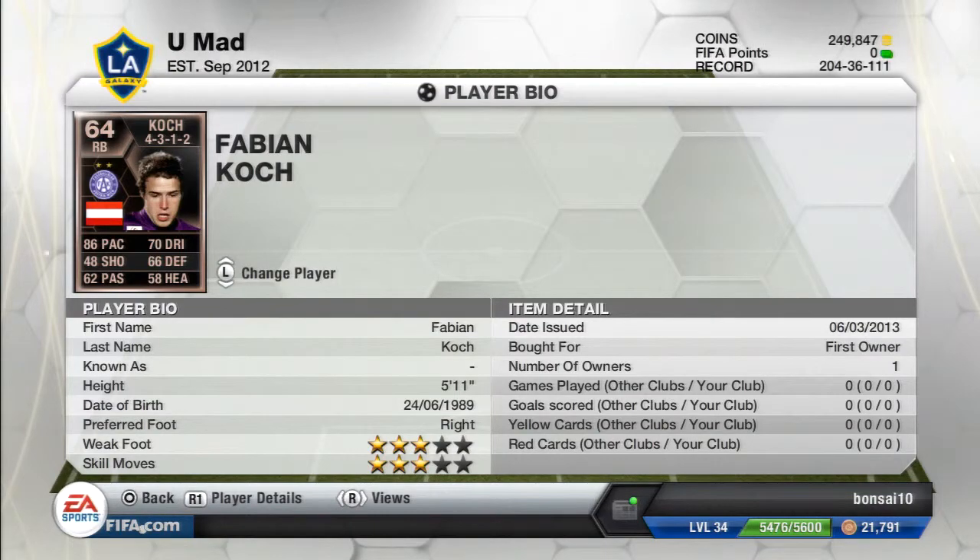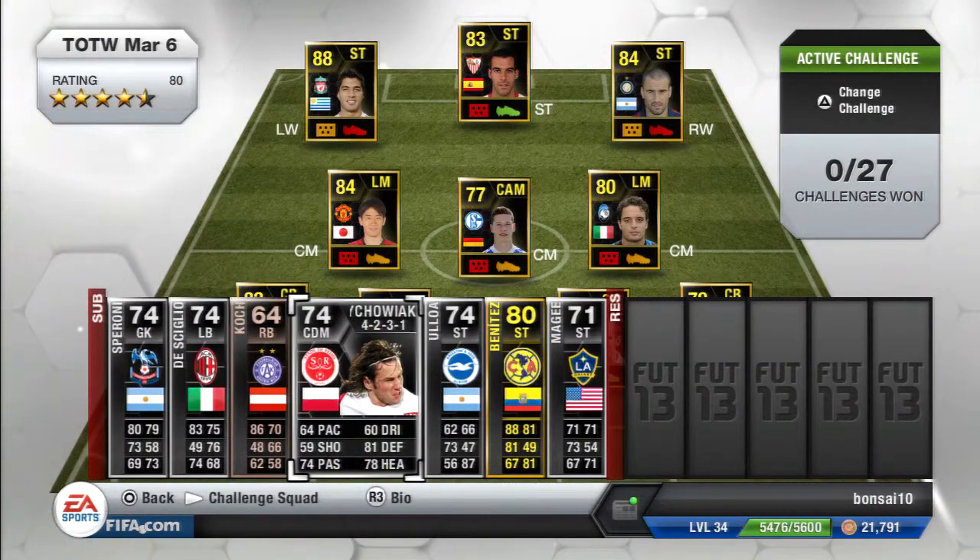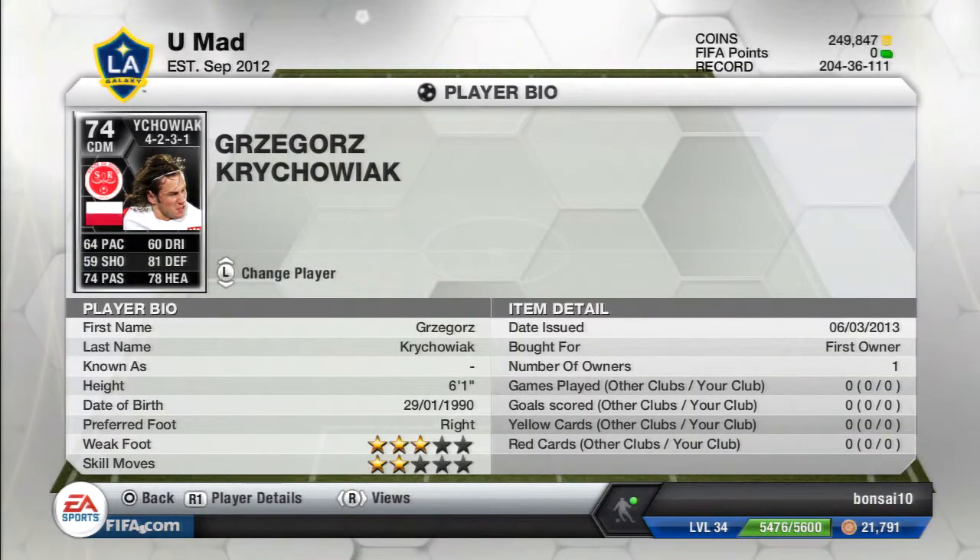Then we got a defensive midfielder on the bench. He has 64 pace, 81 defense, 78 heading, and 74 passing. He has 3-star weak foot and 2-star skills, and he is 6'1".